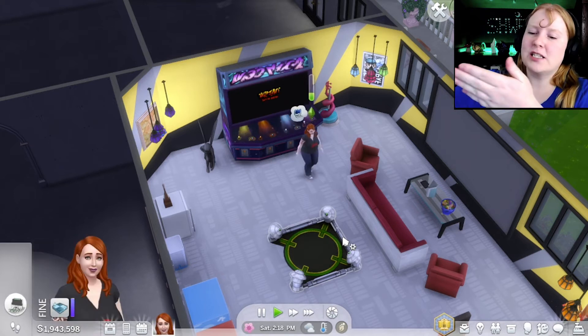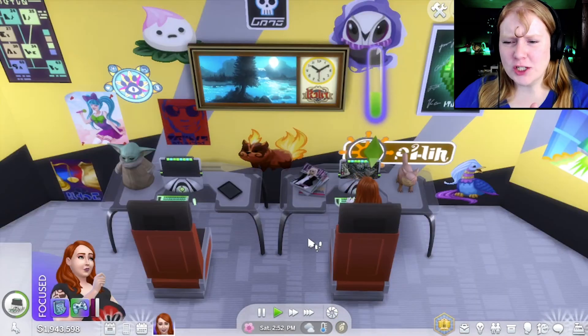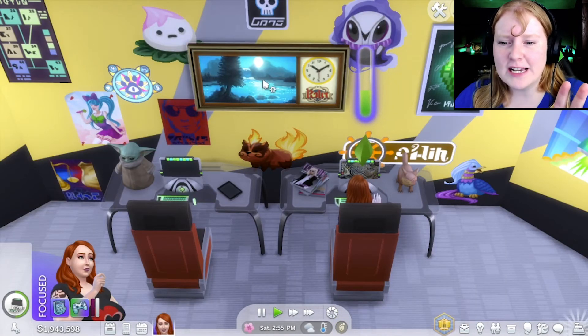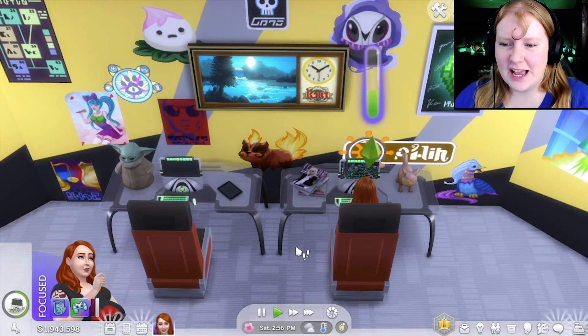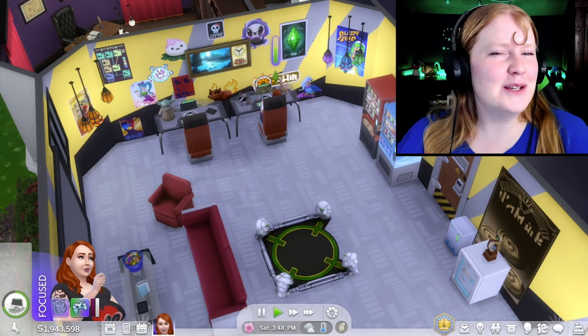I didn't realize that I had this style of wallpaper or this flooring, and it really worked. I was surprised, because it's not something I would choose for myself, but as for a gaming room, it's perfect. Yellow is a very bright, happy, energetic kind of color, but with the nice splotches of gray and black it kind of brought it all together. And I just realized this clock, which just screamed gaming to me — I didn't realize it was digital and moving. That is so perfect for a gaming room. And that is the gaming room.